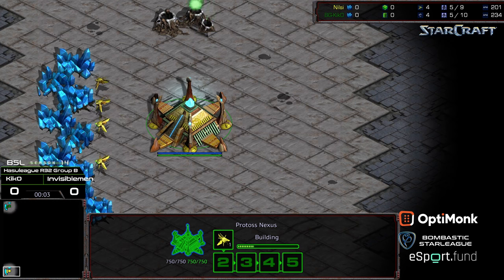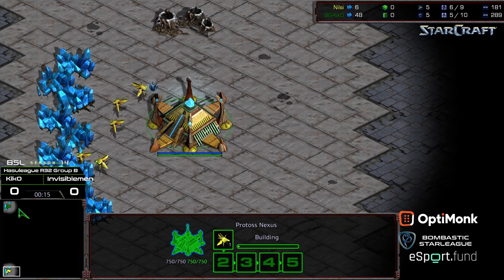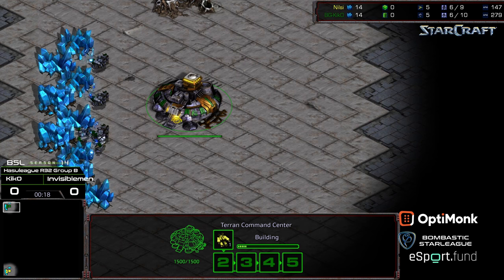Welcome to the loser's match of BSL Season 14 Hasu League round of 32 group B. Bottom left hand corner we have Nilsi, aka Invisible Man, starting as the yellow Protoss. Upper left hand corner we've got Kiko starting as the green Terran.